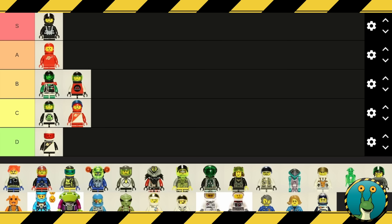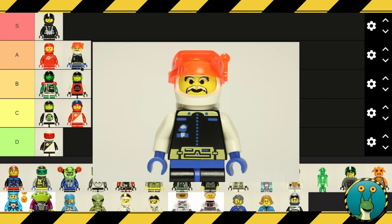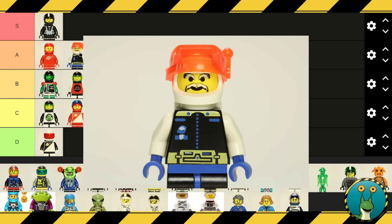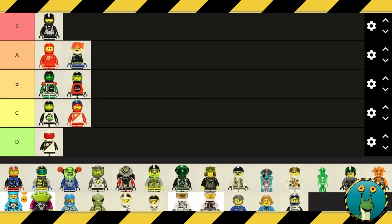Moving on to Ice Planet. I really like Ice Planet's minifigures quite a lot, and it's not just because of the great torso designs and face details. They have a unique visor piece made just for them — none of the other Lego space themes have the same visor piece. And they also have skis as well. These were really tricked-out minifigures with lots of great details, and I love the color scheme. It just pops. They look great. A tier for sure.